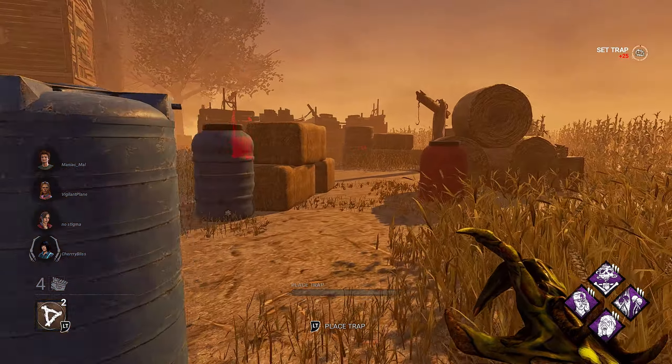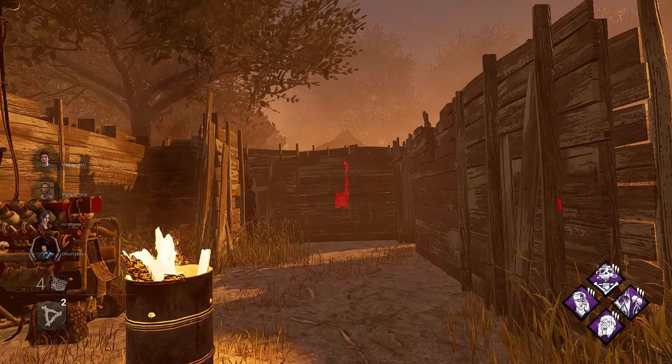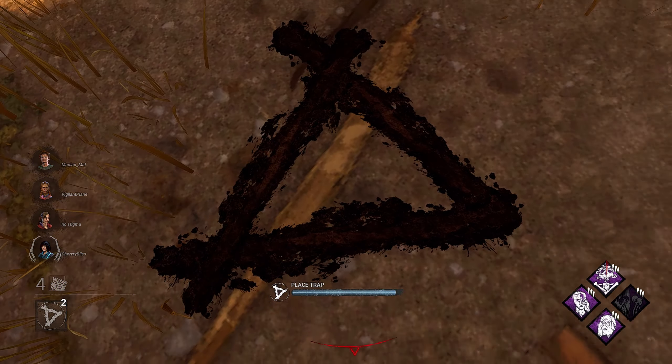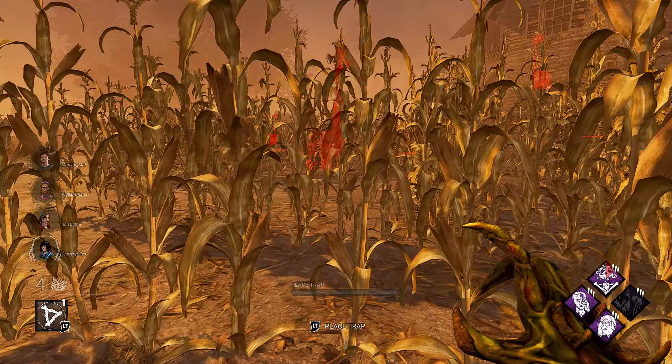When you're playing Hag, just expect two to three generators to be completed by the time you fully set up your web — that's fine. Hag is not an early game killer. Someone just popped Haunted Ground, so we know someone's over here.